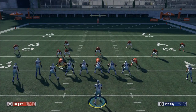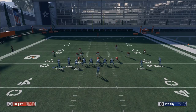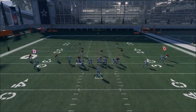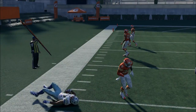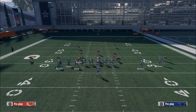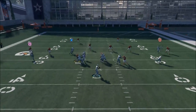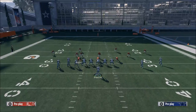One final takeaway: if they run Cover 4 with press, you can stay in Divide Wheel and motion Dez to the outside just like you would in Verticals — he's going to get wide open. That route can only be stopped by Tampa 2. So there are a couple of things you can do against press coverage: hit Terrence Williams deep, or hit the out route to Dez Bryant — when he cuts outside, just click the possession catch.